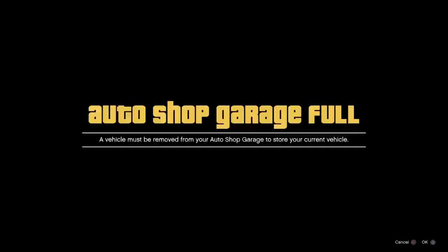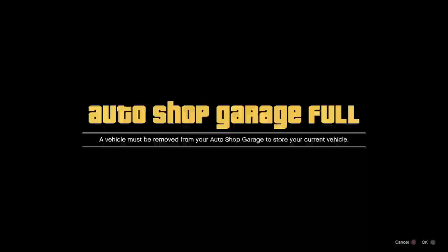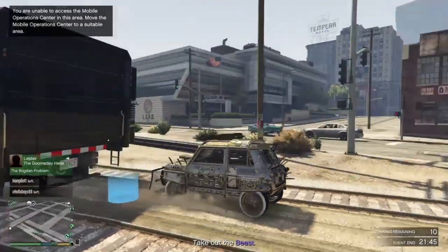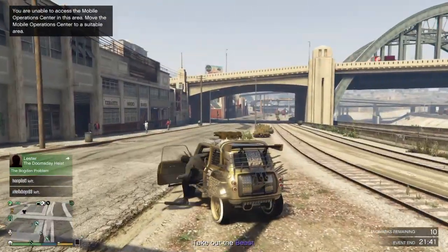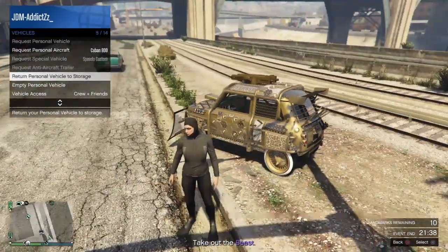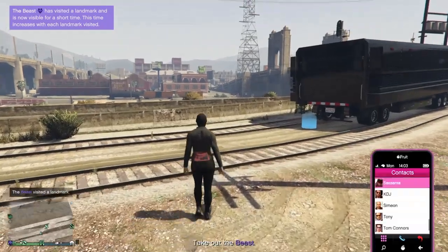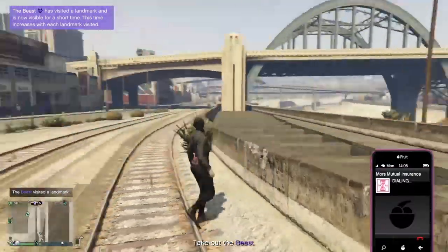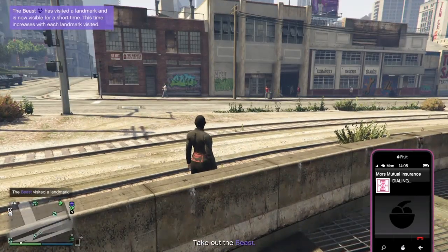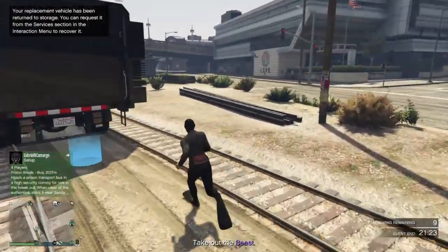At the last second before you touch the MOC, press circle to close the interaction menu. I'm going to try — and as you can see I'm glitched but it didn't work; it's supposed to put me inside but it didn't. I pressed circle to cancel. In this case, you need to put your Issi back to storage, call insurance to get your LRG back, export your LRG, call back your Issi, and do all these steps again until your Issi gets glitched inside your MOC.